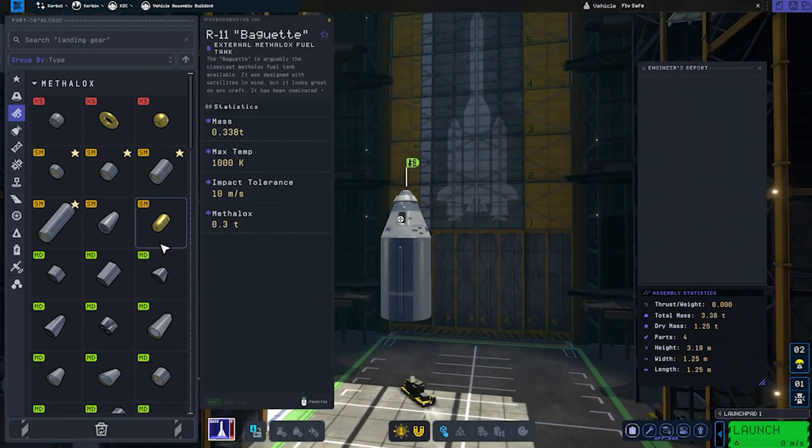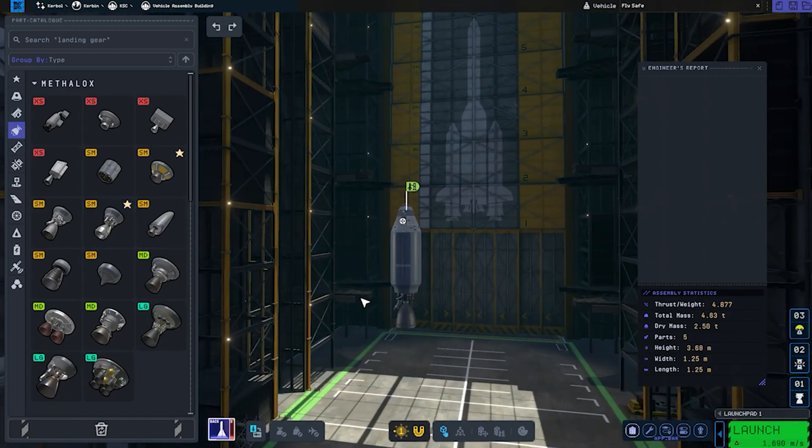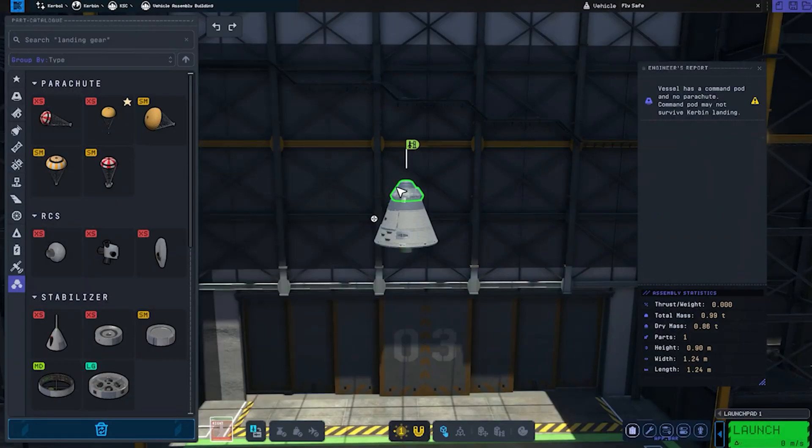For new parts, they have added a lot of engines. The biggest engine — the Mammoth engine from KSP 1 — is looking mid in KSP 2. I can't wait to try out all the engines.